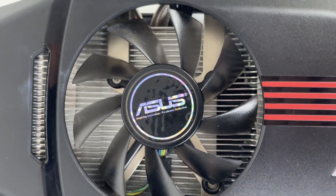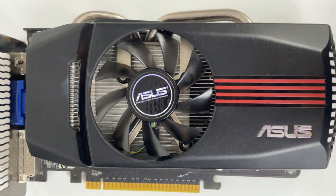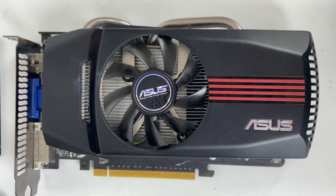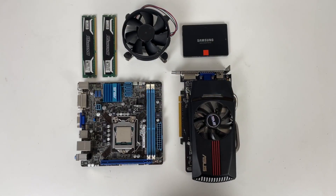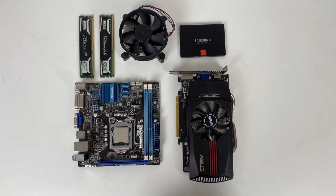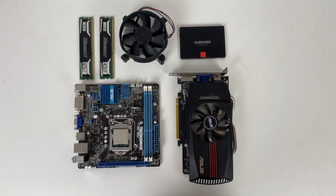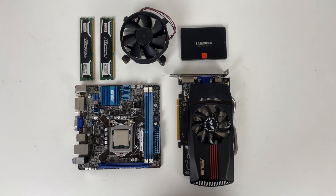In the red corner we have an ASUS 1 gigabyte HD 6770 — an old AMD card, but a capable mid-range GPU in its day. Storage-wise we're using a 128 gigabyte SSD mainly for my sanity and boot times, plus these can be picked up for peanuts these days, like this Samsung drive I picked up refurbished for 14 pounds.